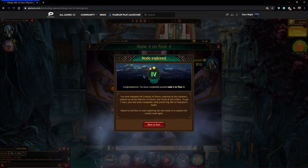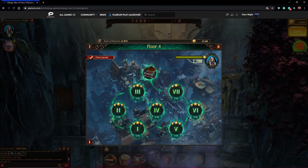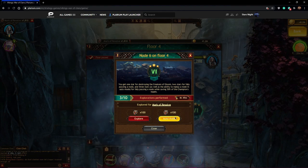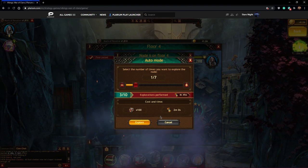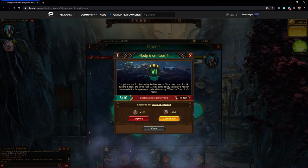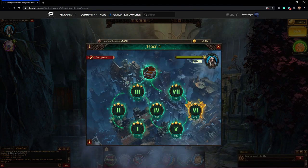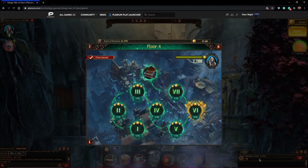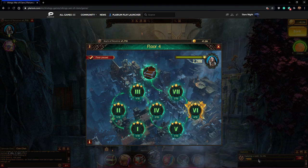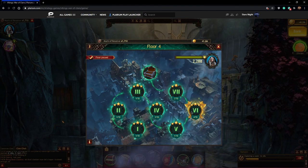I only have two stars here — my health dropped past 50. It says I have 3 out of 10 because I've done this dungeon three times today. Every day it resets back to 10, so I'm allowed to do it up to 10 times per day. I'm going to click auto mode and see how much experience it gives me. We're starting at 180 experience and need 14,000 for the next level. Auto mode says it will take two minutes and 100 mark of resolves. It says 'exploring a node' — so it explores the entire dungeon automatically. Let's compare the experience to doing it manually.